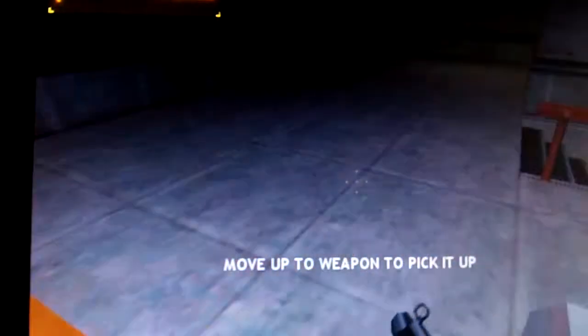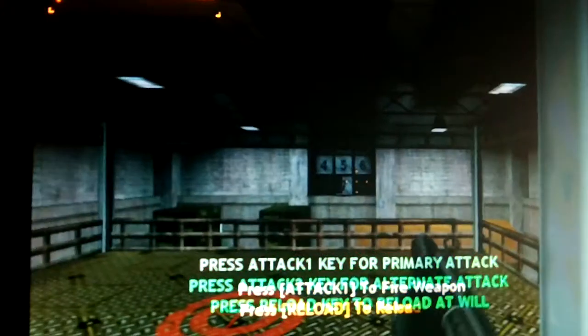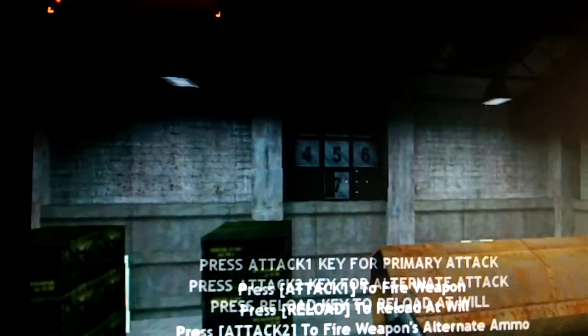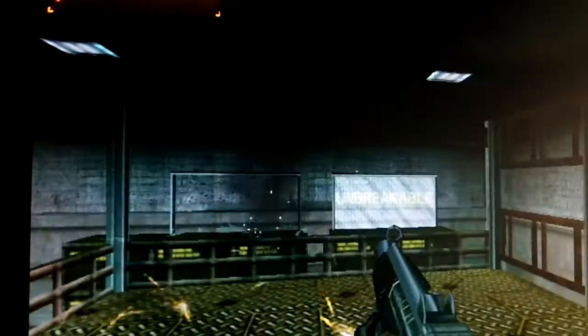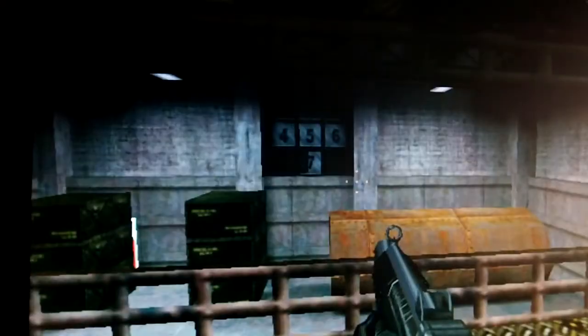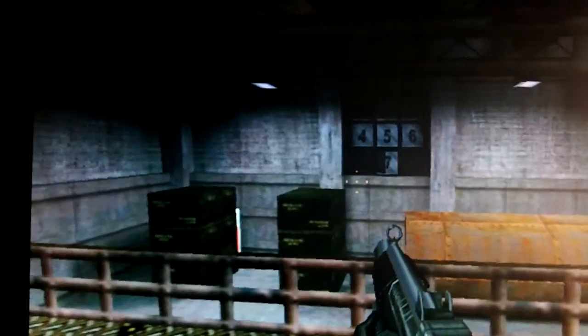Welcome to the Black Mesa firing range, where you will receive training in firing a weapon, reloading, and alternate fire. Please pick up your weapon. You'll have to hit every target in order to complete the course — if you miss the first time, don't worry, it will come around again. Rather than waiting to run out of ammunition at a critical time, to fire your grenade launcher use your alternate fire button. Certain targets will break only when hit by grenades.